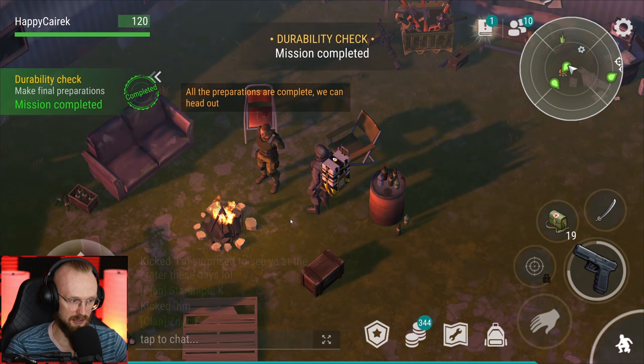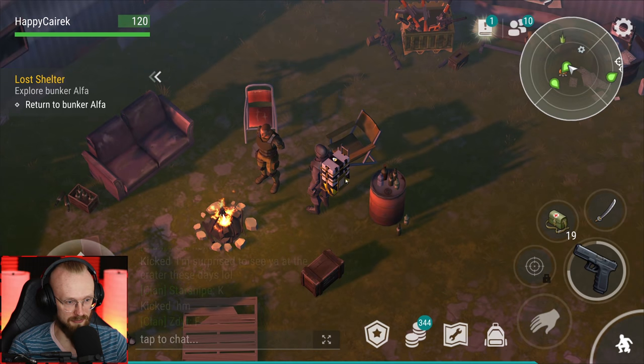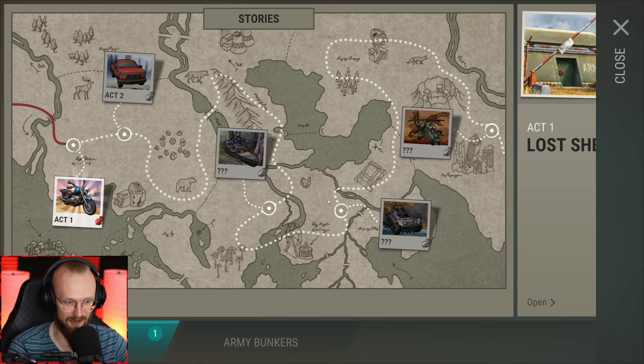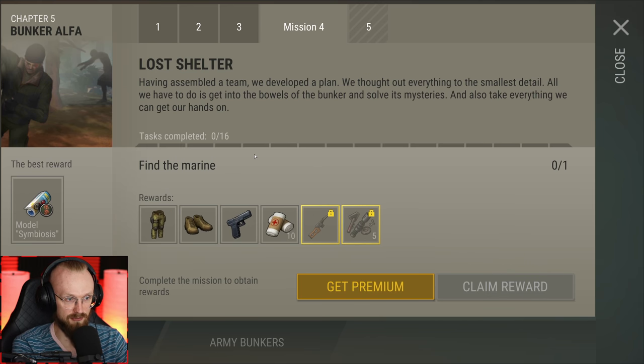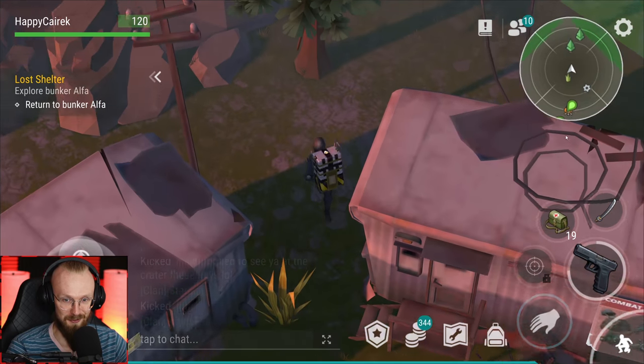Let's return to the marine - we're going to bunker alpha basically for the first time in this game, except we've already been there. We've been clearing bunker alpha for five years. Now we have to go to bunker alpha. There we go - we've just finished the third mission. Let's get all the rewards. Mission four: 'Having assembled a team, we developed a plan and thought out everything to the smallest detail. All we have to do is get into the bowels of the bunker, solve its mysteries, and take everything we can get our hands on.'